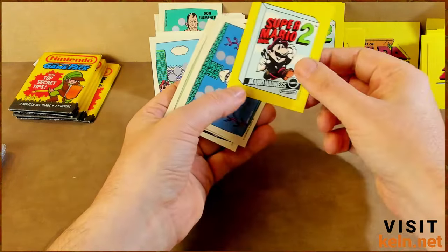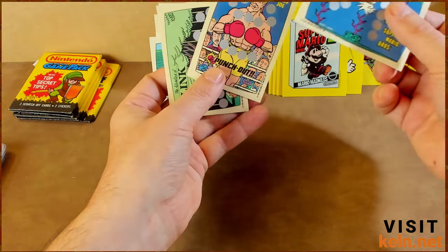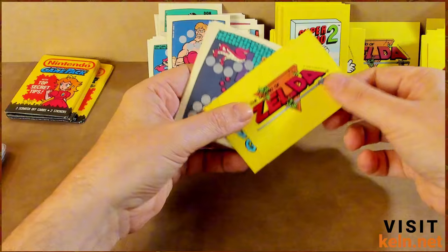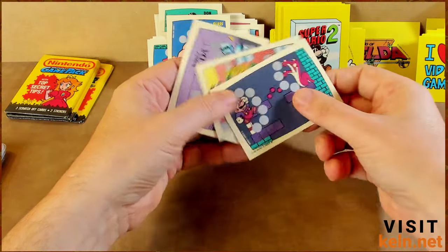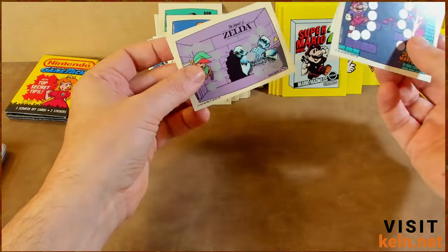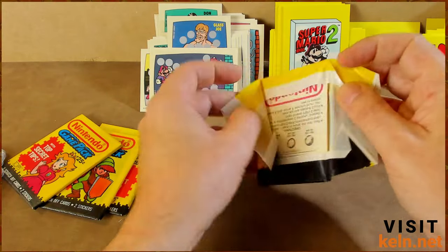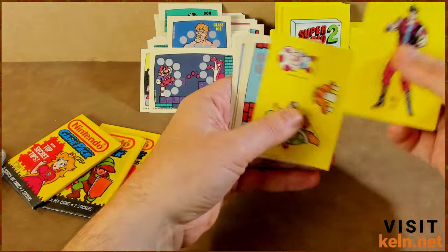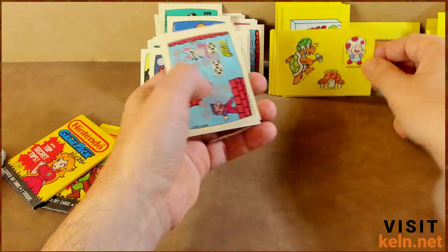Another Super Mario 2 — and what do we have here? Underworld or underwater world. Glass Joe. All right, so we're getting close to Tyson. Another Zelda, another 'I Love Video Games' — good, so I can keep one and give one as a gift. Zelda, Double Dragon, and Super Mario 2. That's getting low — we got four more chances to find Mike, or learn that there is not a Mike Tyson card. I can't fathom that being a possibility. Billy Lee doubles — that's pretty cool. This card you actually get three stickers instead of just the one.